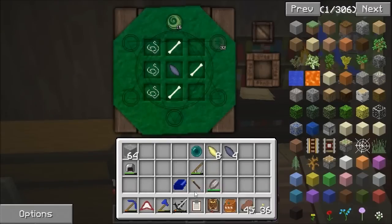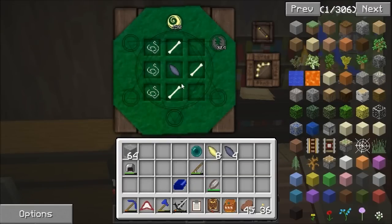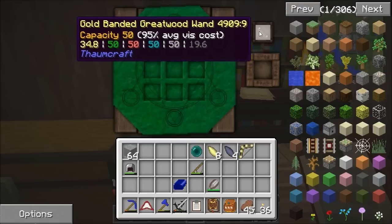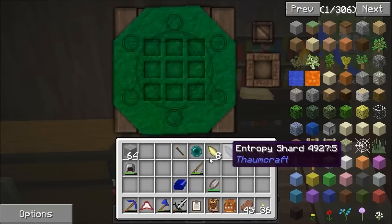I'm actually going to make something right now — I'm going to make a better bow. Three bone, an entropy shard, three string, and some aspects there gets me a bow of bone, which is pretty cool. This will last me until I get the draconic one that I'm going to be going for. That's why I needed a gold banded wand, because it's 32.